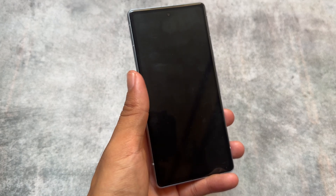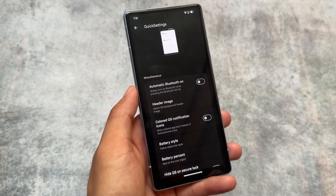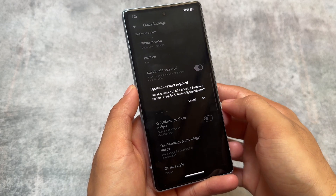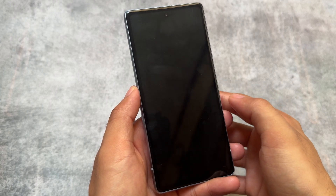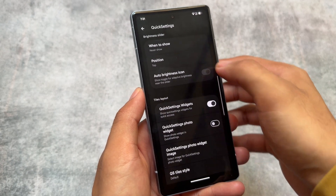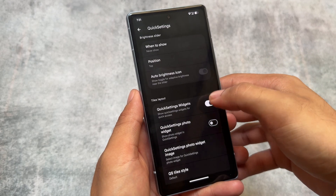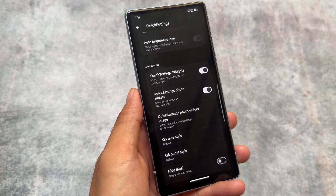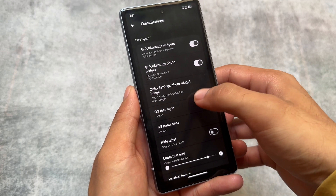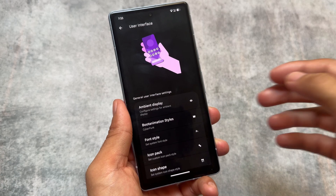The quick settings panel is finally quite fixed. It was already good but the layout wasn't amazing. If you go in and enable the quick settings widgets, you get an interesting-looking layout — there are two big tiles and you can customize the quick setting tiles. A photo widget is also present where you can choose a custom photo. The layout and padding are adjusted, so there are a lot of improvements here.